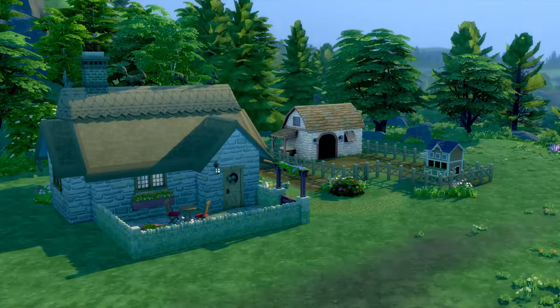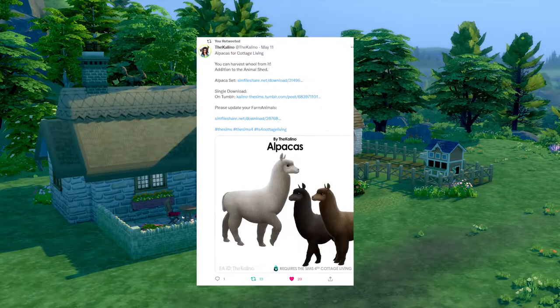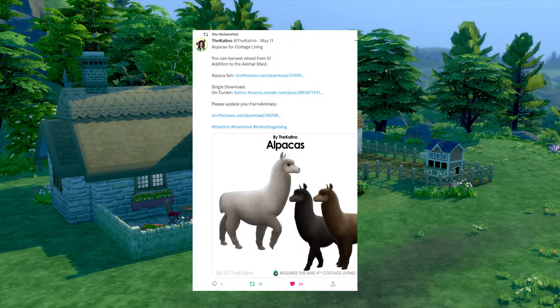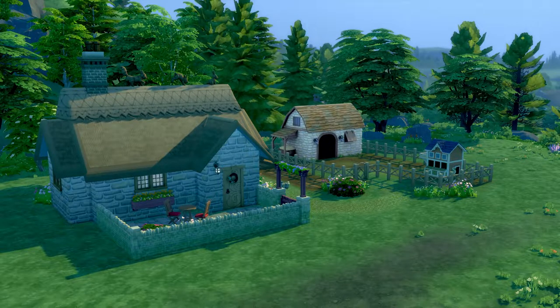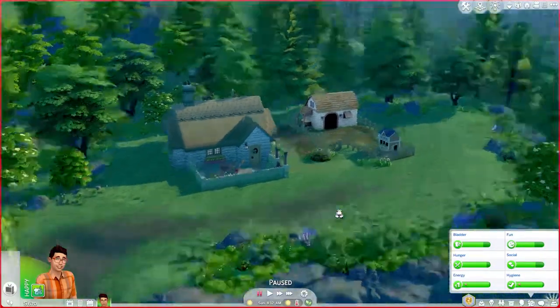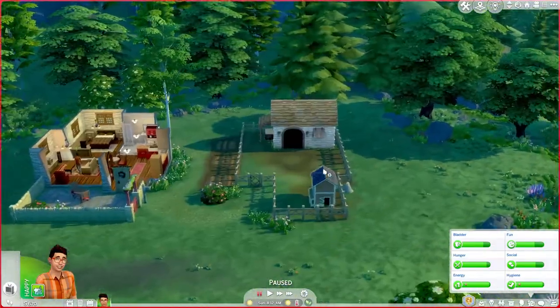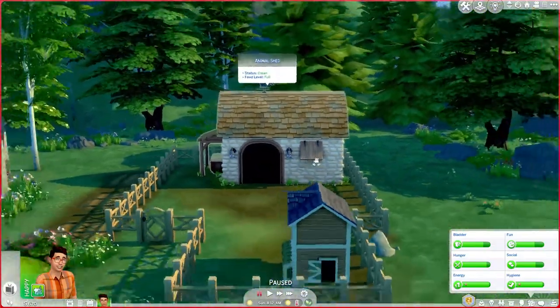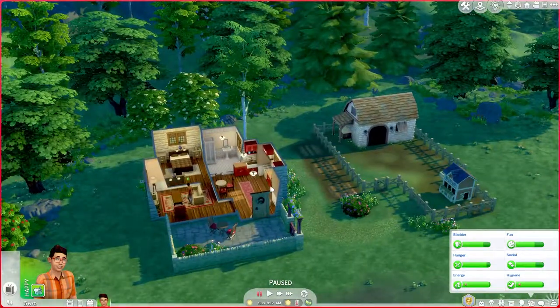A while back I got tagged in a message by Kalino, if I am correct — I'm sorry if I'm not — about a new alpaca mod. Basically what this does is it adds alpacas to your game, and you do need Cottage Living for this because it is literally in the animal shed. So if you do not have that pack, you will not be able to play this mod.